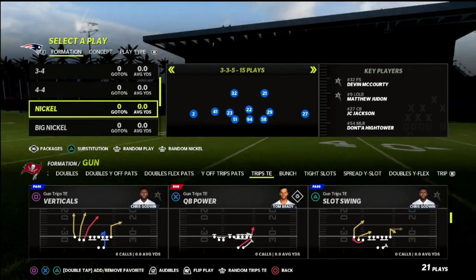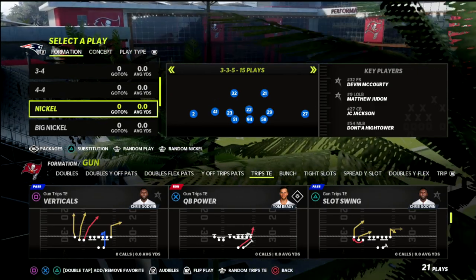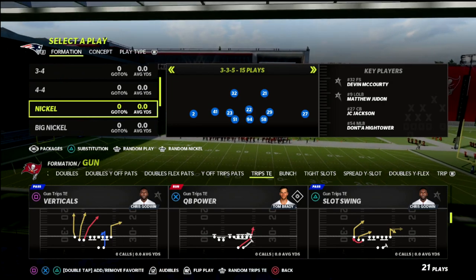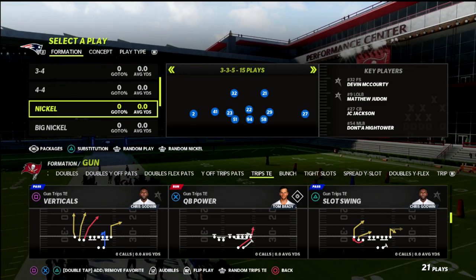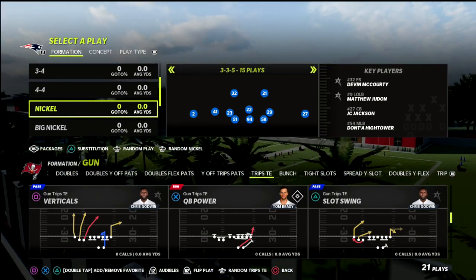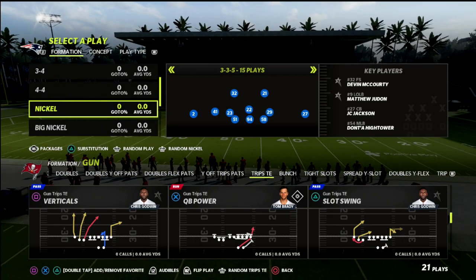In this video I want to show you one of my favorite passing concepts in Madden 22 — something you can utilize to beat literally any defense in this game. We're going to be looking at concepts out of the trips tight end formation. If you're new to the channel, hit subscribe — I upload videos every single day. I also have a Patreon with 15 offensive and defensive guides for just ten dollars a month.